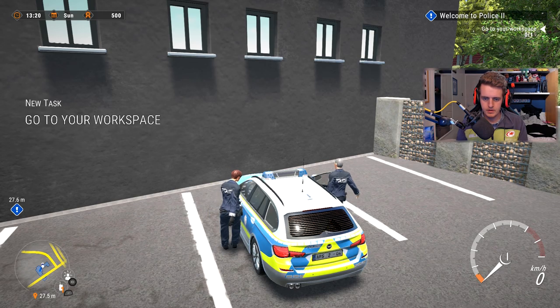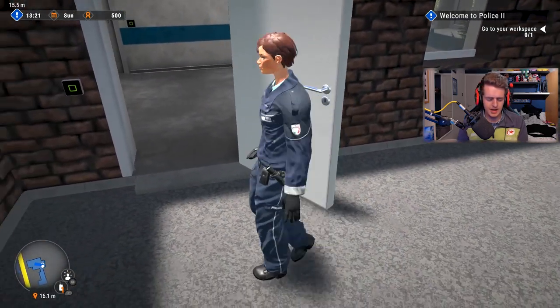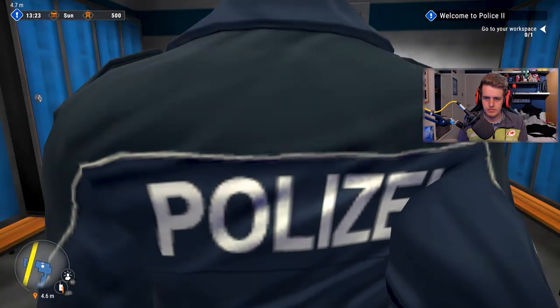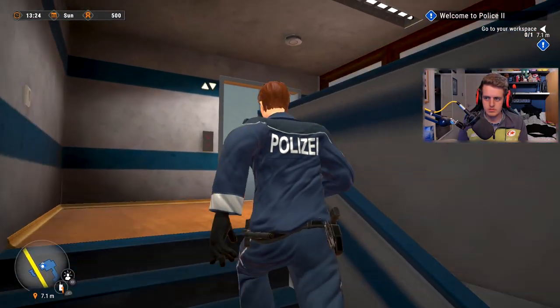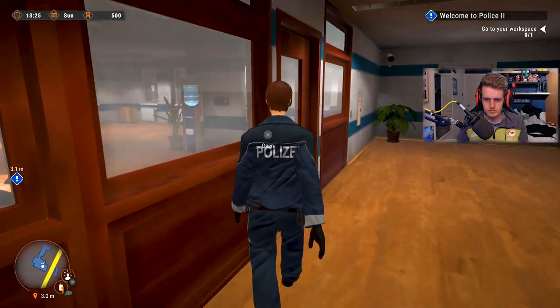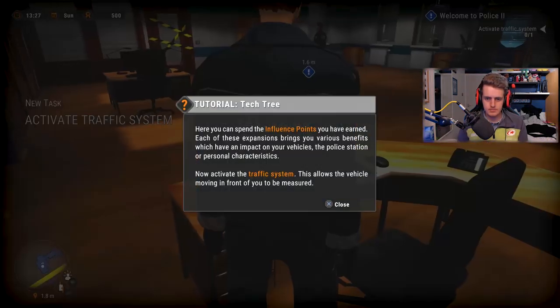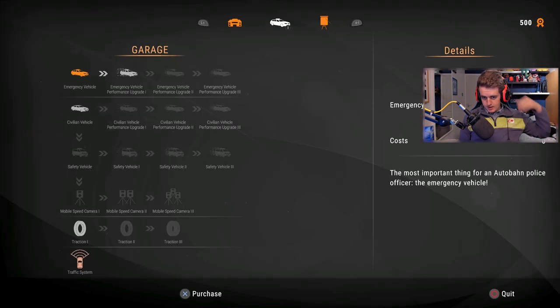Let's leave the vehicle and go back in. Oh my God, the door just pushes us out of the way. What does he want us to do — go upstairs. Oh, we have our own desk! Here you can spend the influence points you have earned. Each of these expansions brings you — okay.